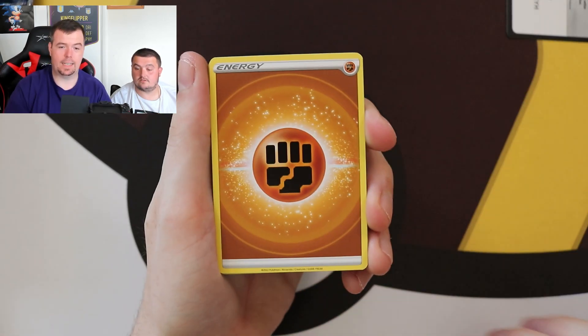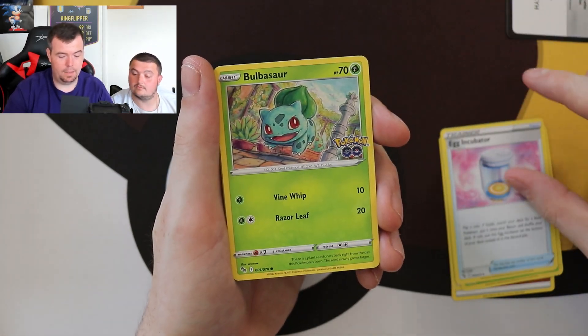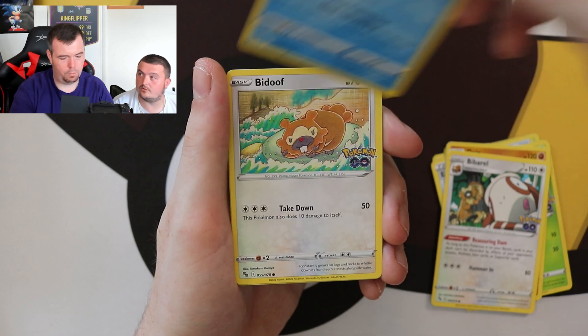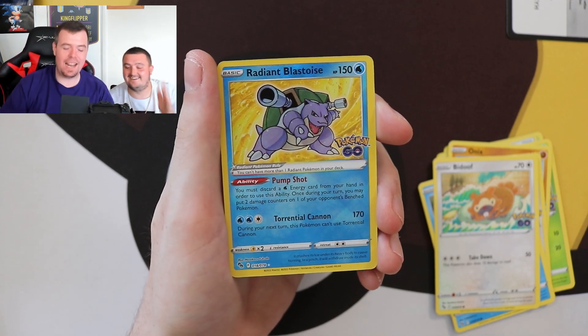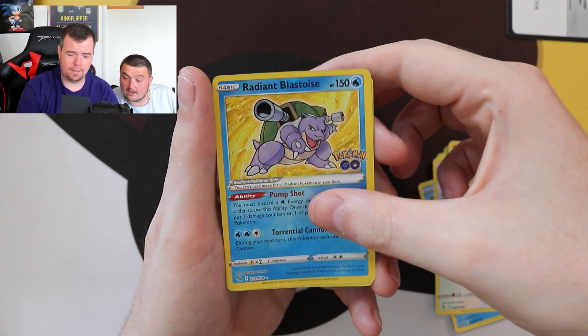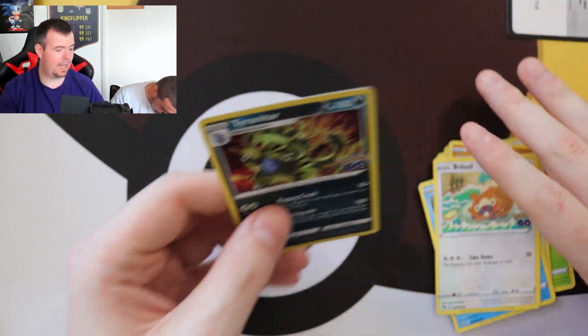Pack eight — Blanc, Ivysaur, Egg Incubator, Bulbasaur. Are we going to see a Blastoise? Onix, Bibarel, Slowpoke — Radiant Blastoise! That's sick! I said Venusaur but we got Radiant Blastoise — there is our first radiant shining card, guys. Obviously if you collect all three of these — and the holo is a Tyranitar holographic. That is sick! That is our first radiant card, so we've had two good pulls in this ETB.